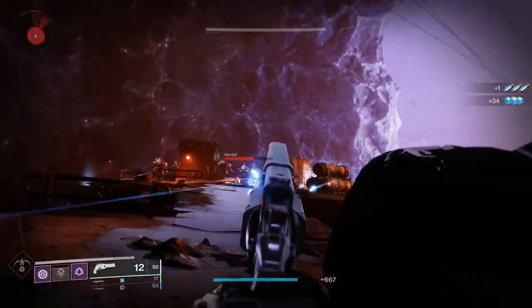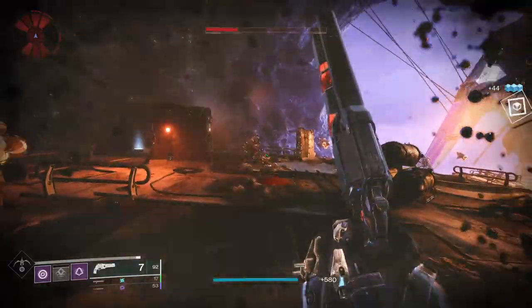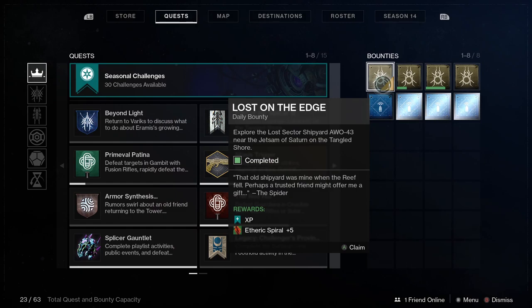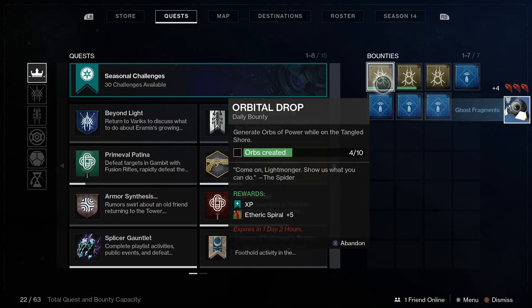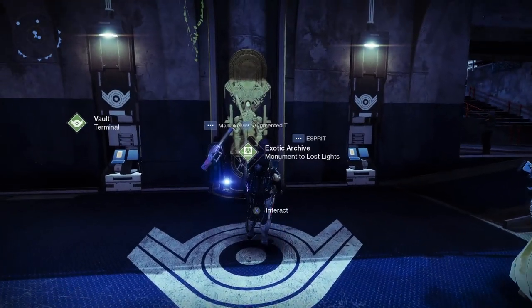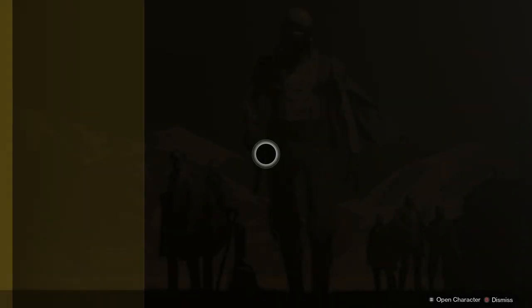Spider's inventory rotates daily, but be careful — I would wait until the 5 Aetheric Spiral are sold for 1 Legendary Shard rather than 5,000 Glimmer, unless you've got loads of Glimmer or you're really desperate, as Spider is going to fleece you for everything you've got. Once you've got the materials, head back to the Monuments to Lost Lights in the Tower and purchase the Ace of Spades.